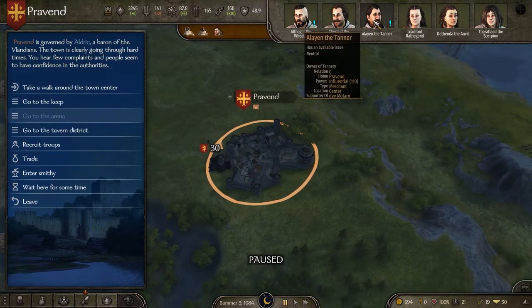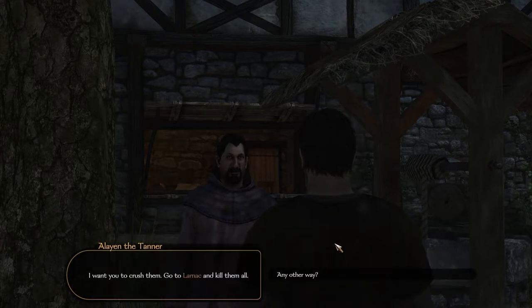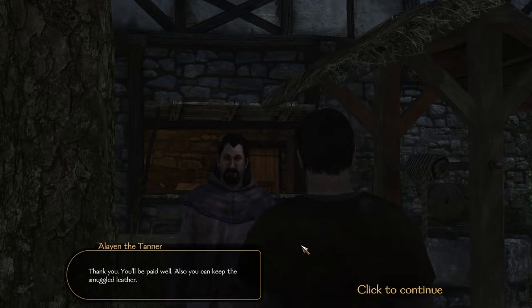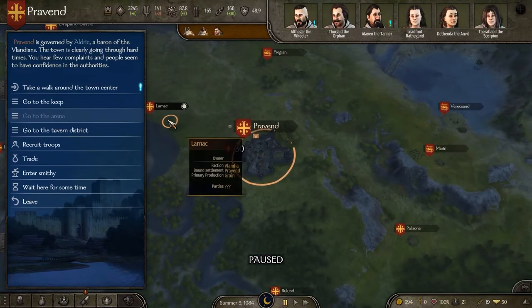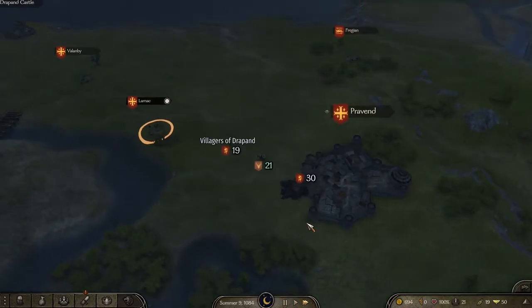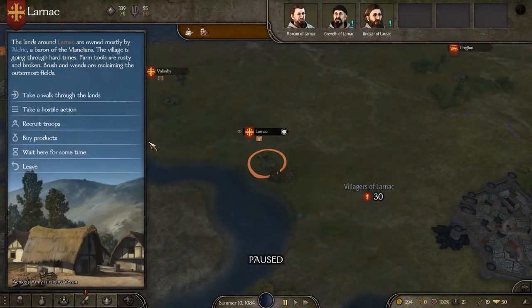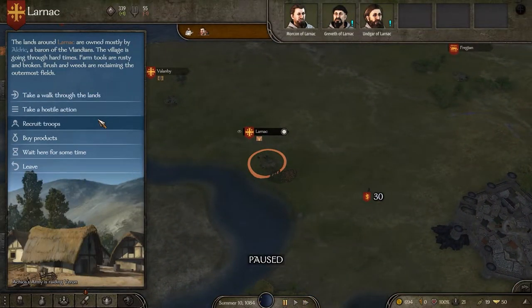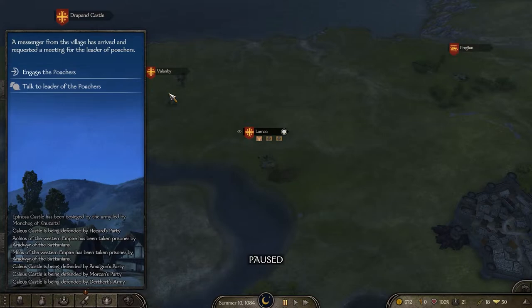So I'll jump into the quest and talk to this guy. I need help - no worries, I will kill them. Quest activated, you leave the area. He has sent me to Larnak, so let's leave and go to Larnak. The quest wants you to fight at night, so you have to wait here for some time. It's midnight - you can engage your poachers.